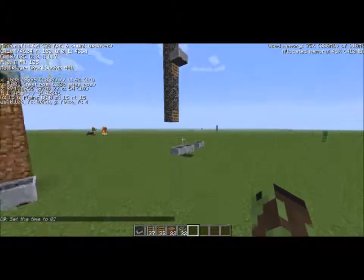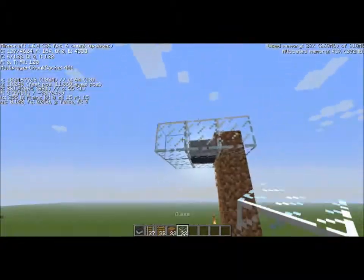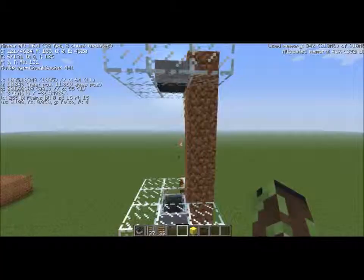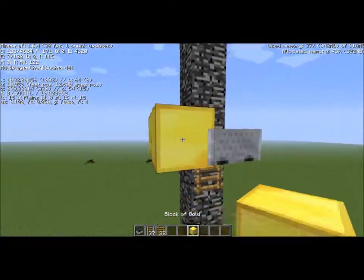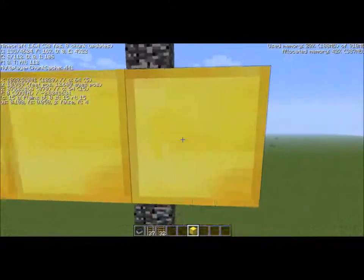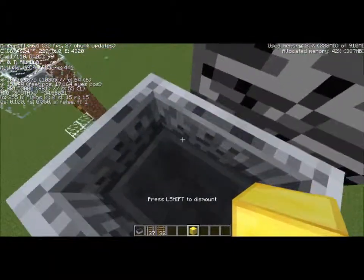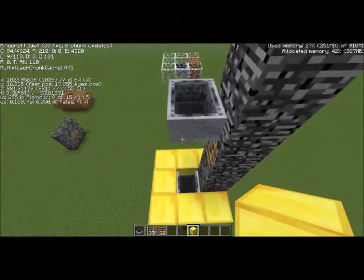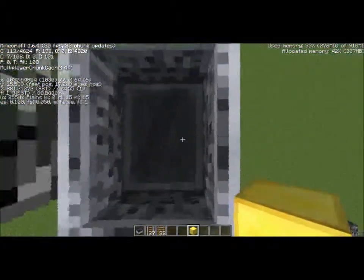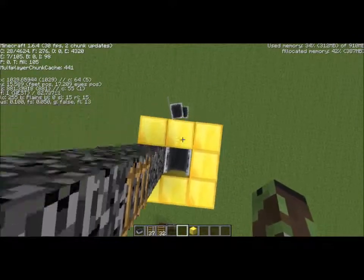Now you can make this go as high as you want. It doesn't really matter, but make sure if you're in a survival world and you're going to leave this open, you don't have to use glass or dirt — you can use anything you want. Just make sure that you have that little guard right there so that the minecart can't move, else it is going to be one big pain when you have people walking around it, or moving next to it, and they push one of them off.